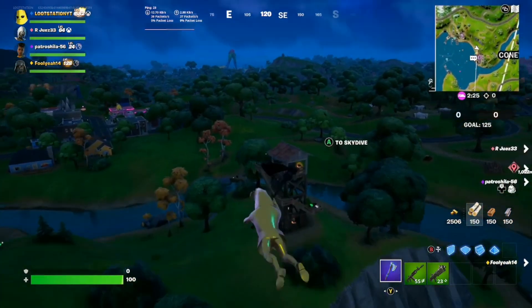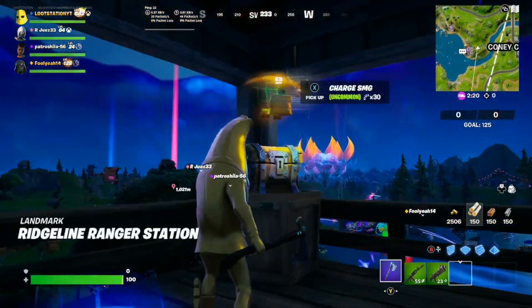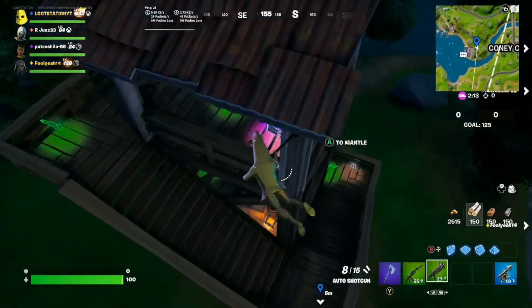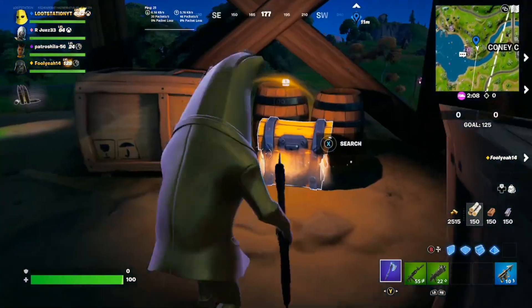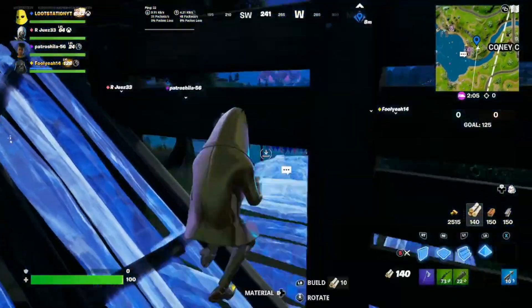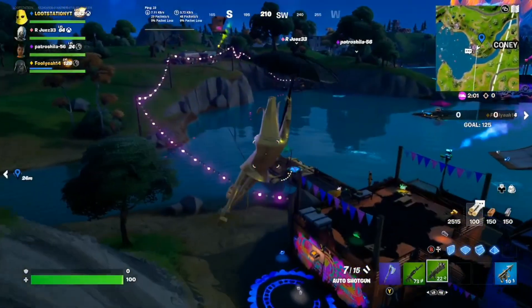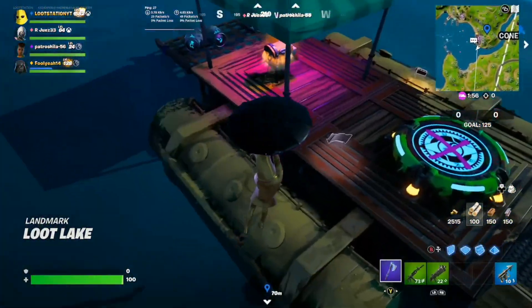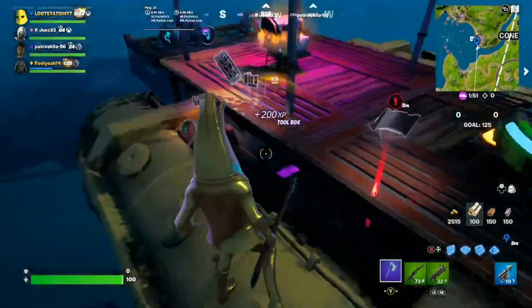We're starting off in the tall tower hut. Land straight onto the chest — if you find any harpoon guns make sure you grab them because fishing will give you good XP too. There can be an ammo box spawn here. If you come down here it's going to be another chest. In Team Rumble there is a 100% chest spawn rate in here. Redeploy and glide down, try to land on the stick there for momentum.